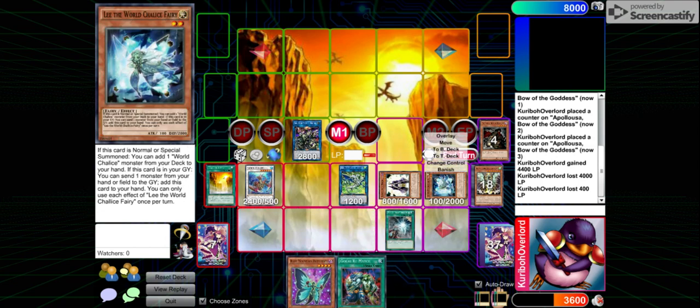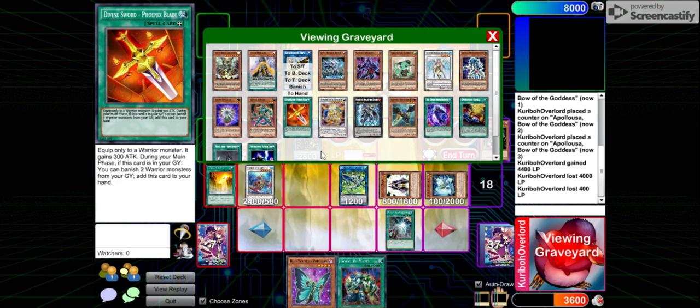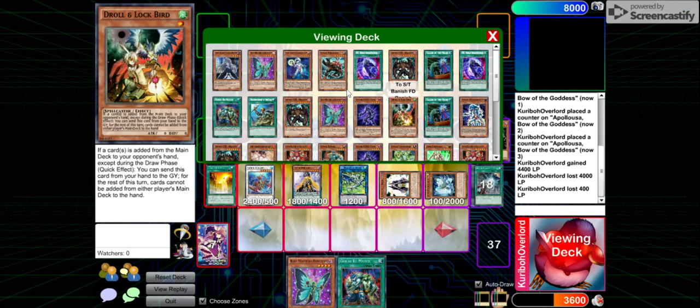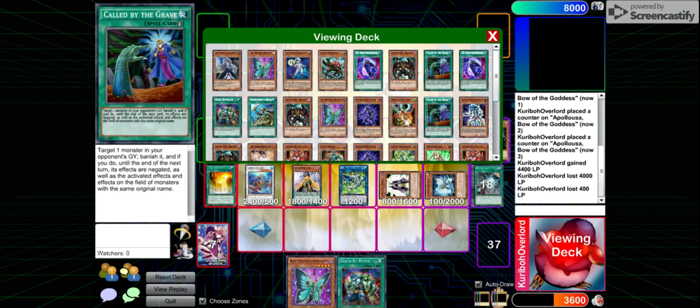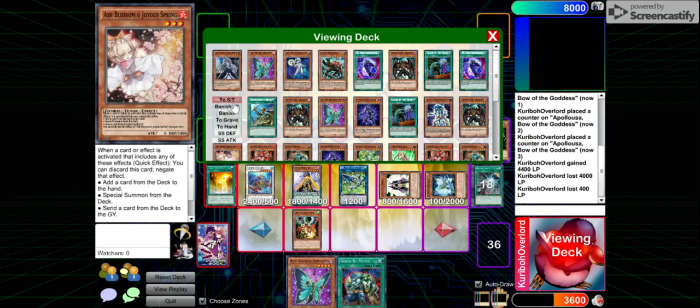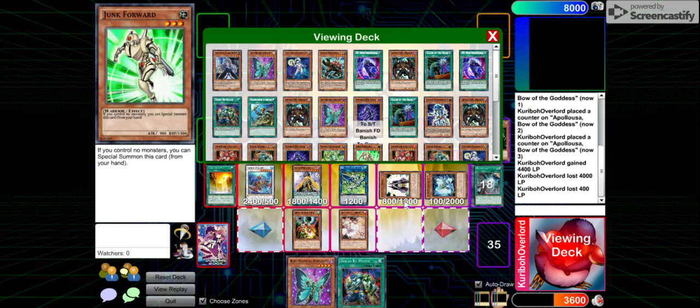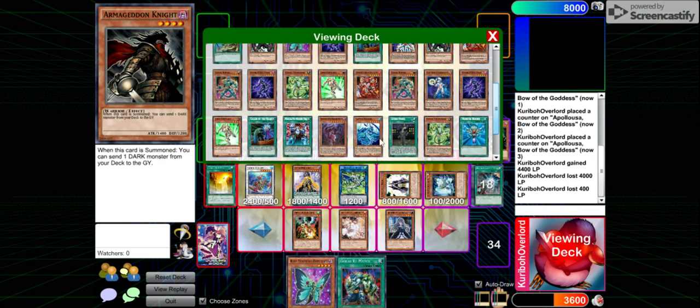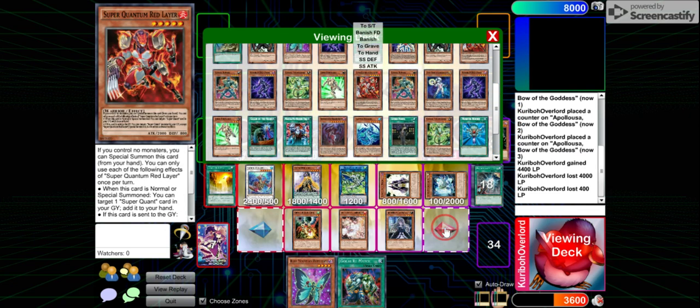Activate to summon Dark Doriado. Use the effect of Dark Doriado to search Control, Ash, and Bell.